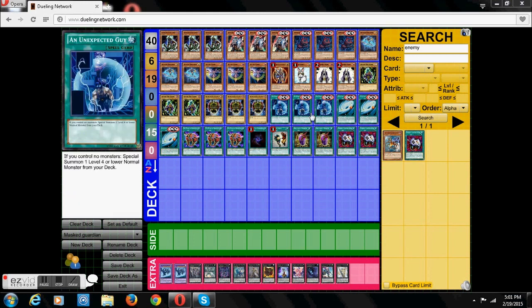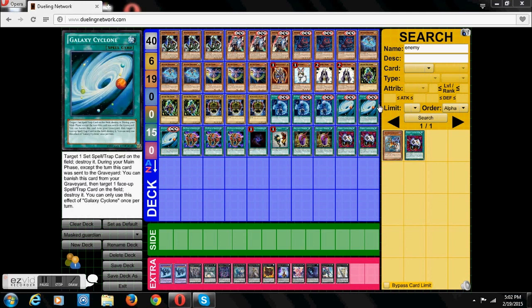Now we have three Unexpected Guides, which basically lets you — when you control no monsters — special summon a level 4 or lower normal monster from your deck. So it kind of lets you search out Malkin and Tiki faster.